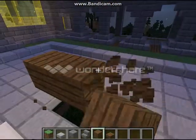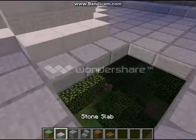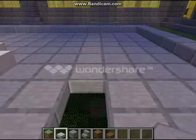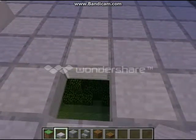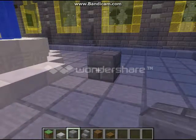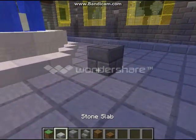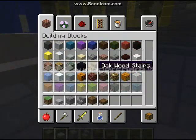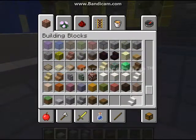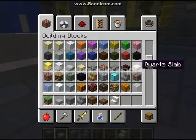Actually, I'm on PC — I don't have to do this. I play on Xbox so much I forget the advantages to PC. But on Xbox, in order to place a block upside down, you have to look at the underside of a block. On PC, check this out — I don't have to do that at all. I need my slabs. I'm going to do it out of quartz, actually, so it matches the fountain.